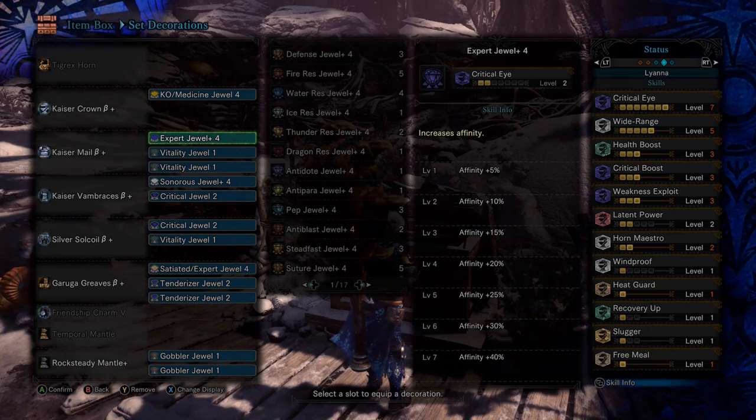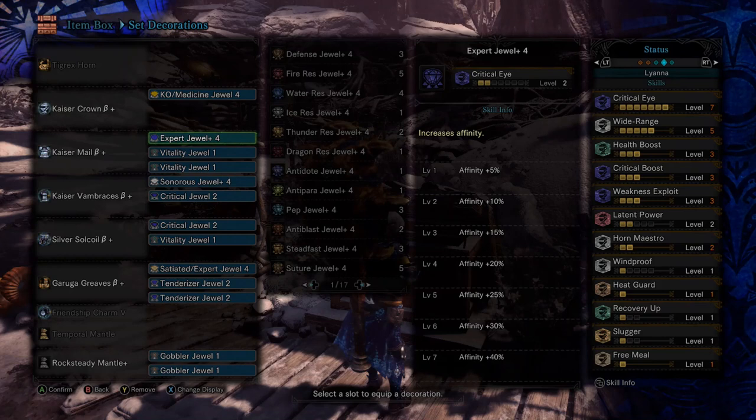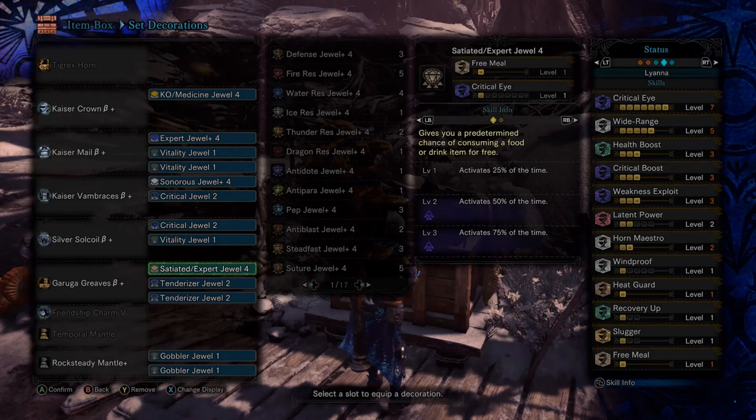The rest of the stuff I have is from the Teostra armor pieces. It also comes from me loving Health Boost — I'm a sucker for Health Boost, it helps me survive hunts so much. Then just extra slots because I don't have the most diverse set of gems. Free Meal is helpful, it lets you use a lot more items, but I would not call it necessary.